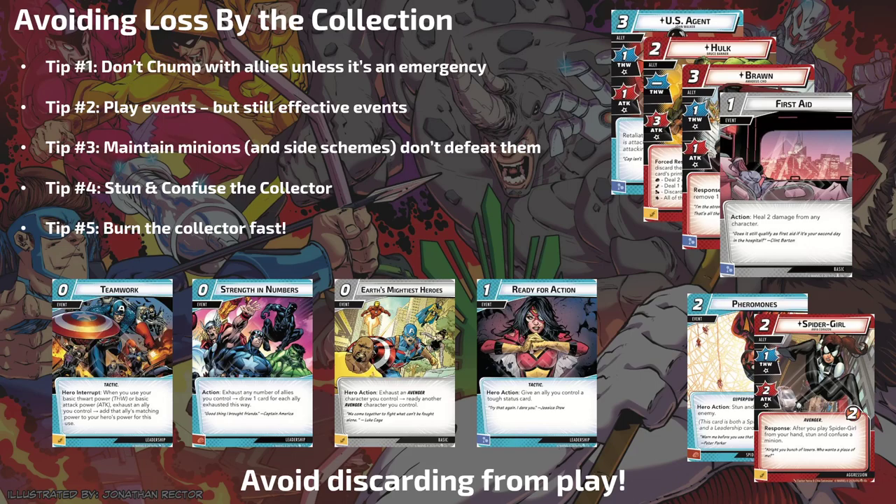Tip two: play events, but they still need to be effective events. You can't just play Uppercut — it's not going to help you win the game. Focus on events that are quality and do the things you need to do — it will pay off in dividends. If you just shove 25 Haymakers, Emergencies, and random events in your deck, you're going to struggle because the Collector will still discard things from your hero kit and you won't have what you need to finish.